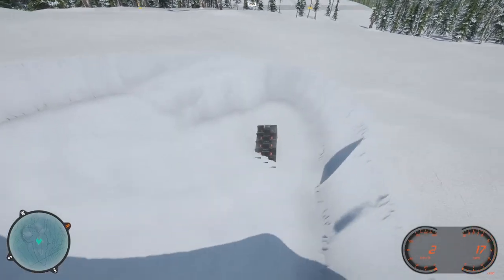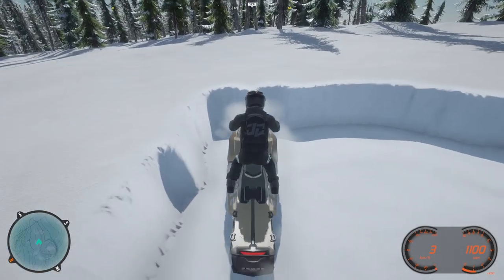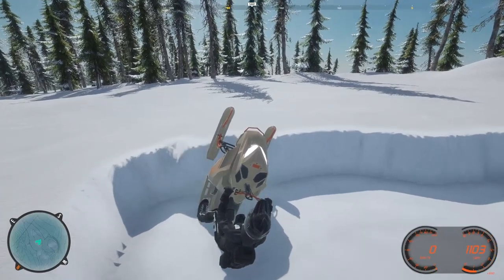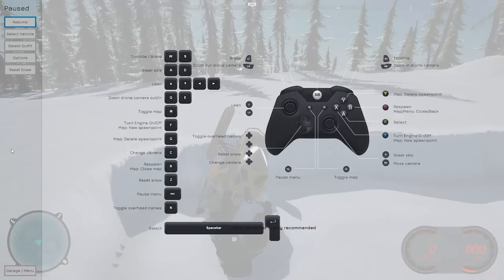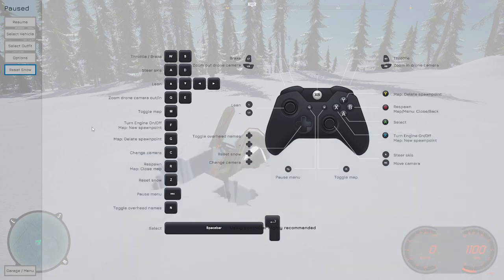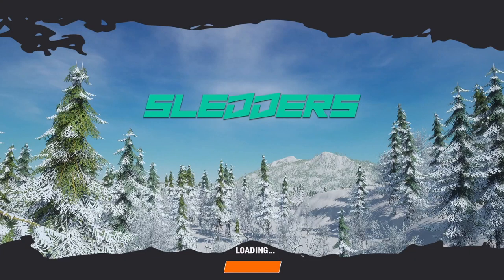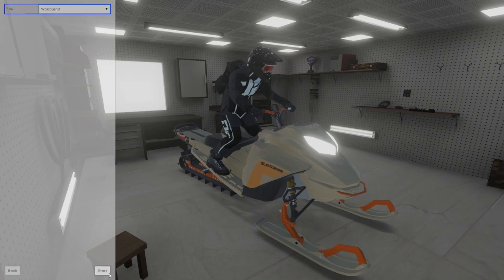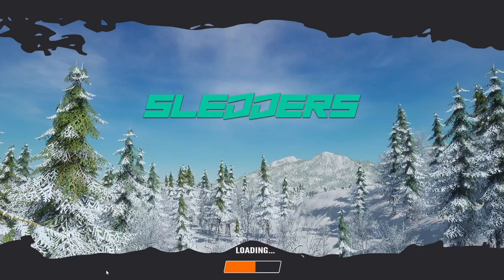Oh, did it again — controller stuff. Let's start the whole world over again, reset to snow. Let's go back to the garage, try it again — single player, start. We gotta figure out how we're gonna get out of the snow, because this is very very soft snow. We don't really skirt across the top of it — we more or less try not to flip over.